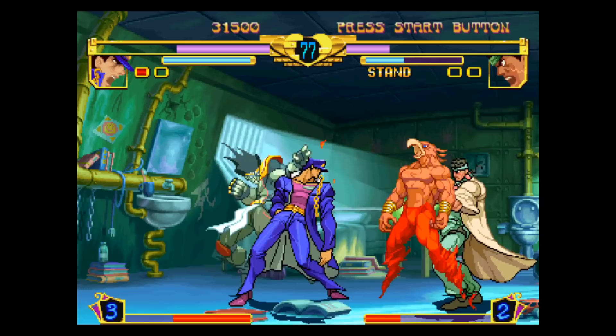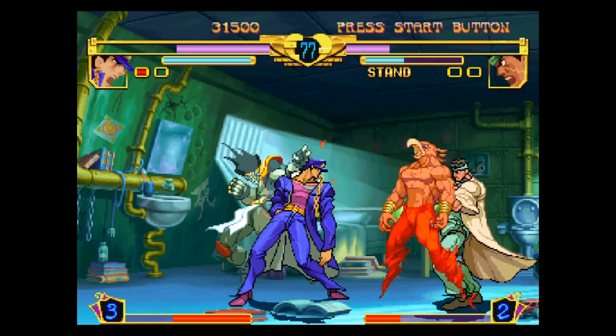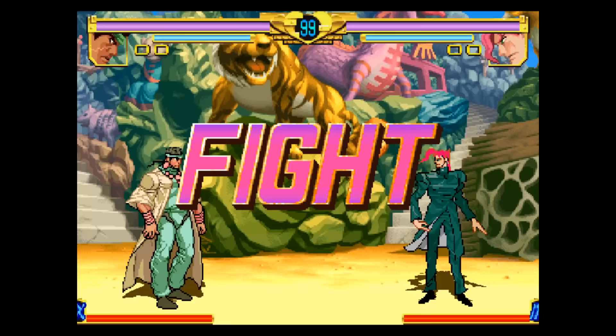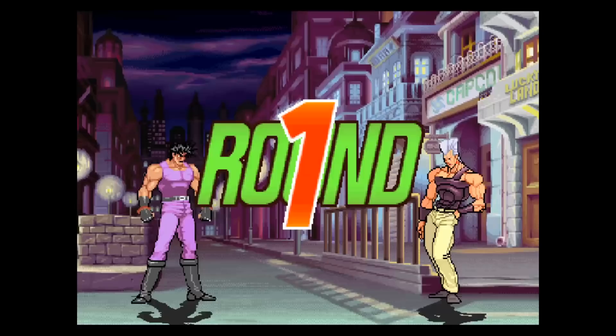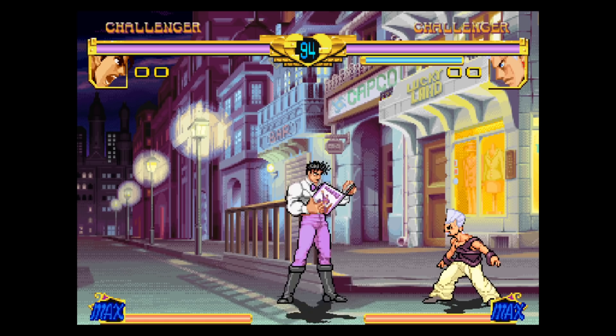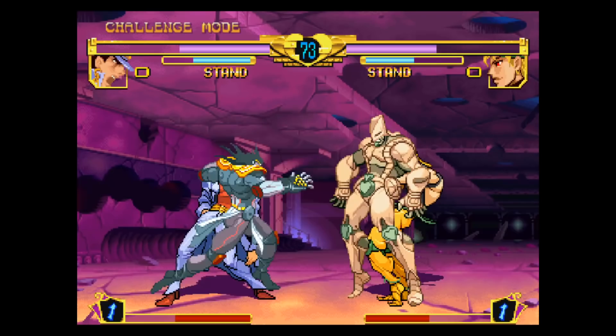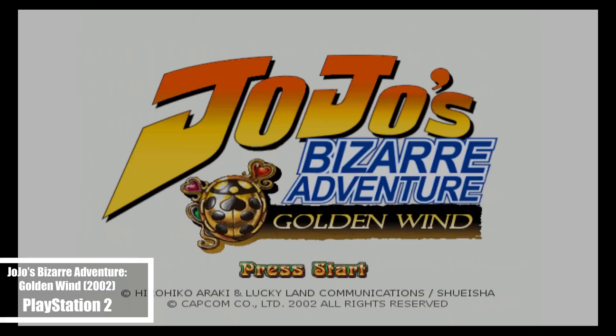Since this is a home release, there's a training mode and options like difficulty and sound. There's also a straightforward versus mode for two players. Finally, there's an unlockable mode called Alessi mode, which turns everyone in versus mode into a child. It's really cool and fun looking at all the child movesets. I decided to see what happens when you use this on young Joseph, and it just turns him into what I assume is a student — whatever the reference is, it's pretty cool. Overall, this game is definitely an improvement on the arcade version, and if I came back to play each character's story, this is the version I'd return to.